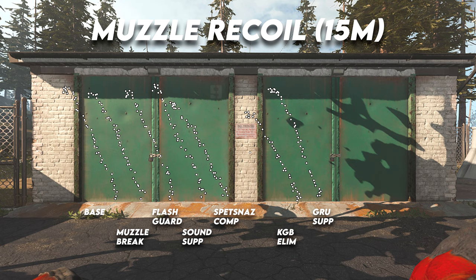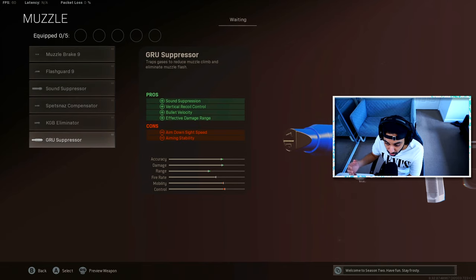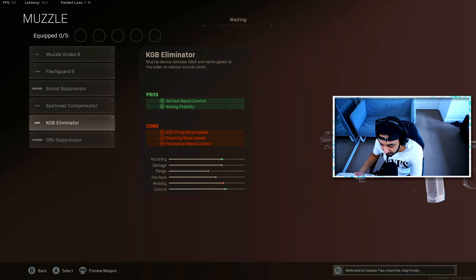As you've probably already noticed, there's not a ton of hard recoil to manage here — it goes upwards to the left very slightly and is not difficult to manage whatsoever. So in my opinion, you don't really need vertical recoil controlling attachments on this gun. The GRU suppressor works perfectly fine, especially because you get that huge bonus to bullet velocity and also a bonus to effective damage range. The GRU suppressor does give you a con to aim down sight speed — we tested this to be roughly about 10%, so it does hurt your ADS time.